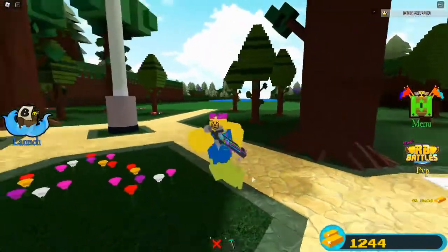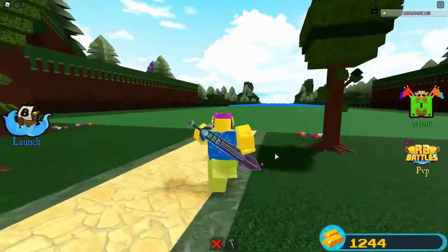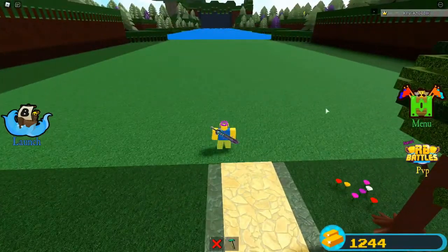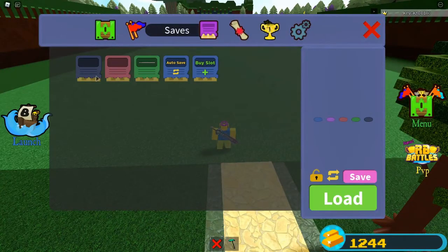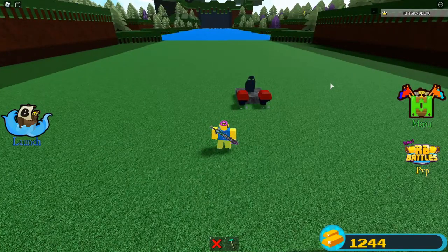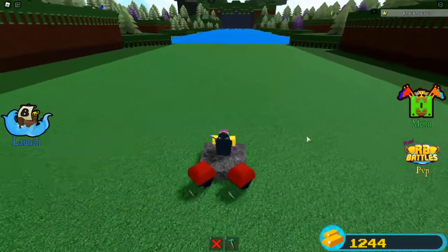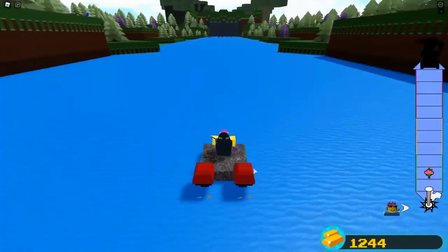Hey guys, Mason here, welcome back to another video. Today I'm gonna show y'all how to get Russo's sword of truth. The sword is in the game Build a Boat, so just go to Build a Boat and check it out.